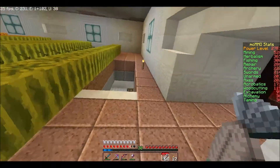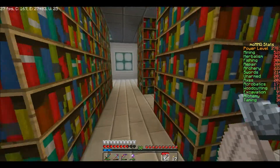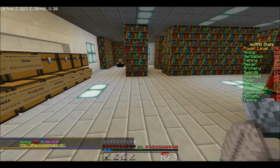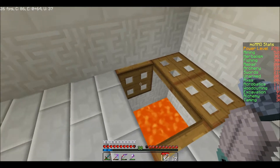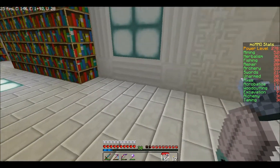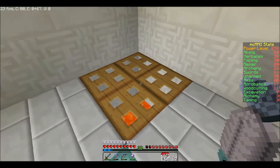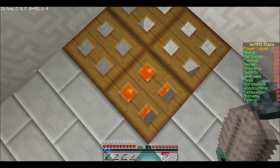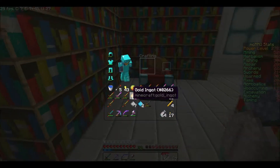Oh, I think I forgot to show you guys this — my library. It's a nice little library area. I don't think it's too great but it's decent. I need to get rid of... I like to use this as the trash — I throw my trash down the one-by-one hole. I need to move that so I can put bookshelves in there. I've been working on some things and we're getting some nice stuff: efficiency four, silk touch, unbreaking three. I need to see what I can enchant with these books.